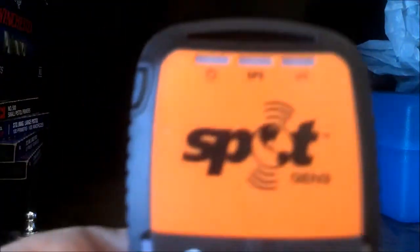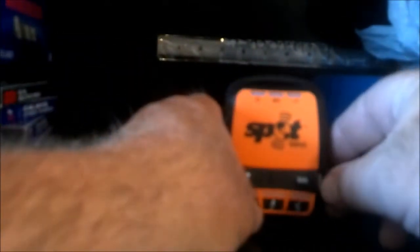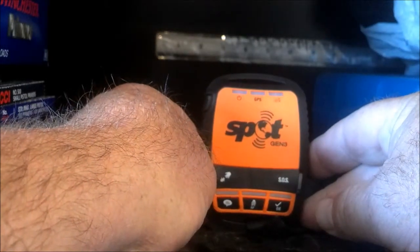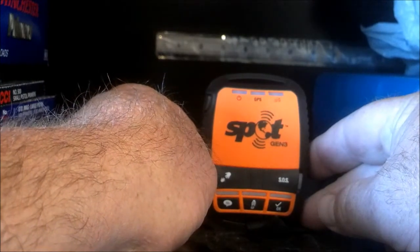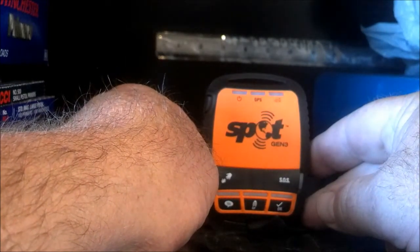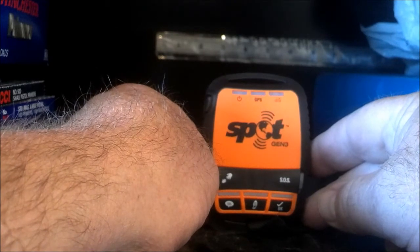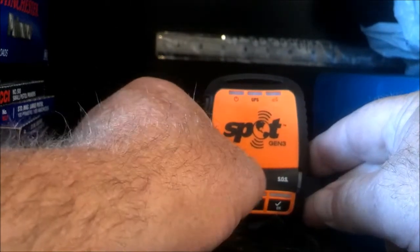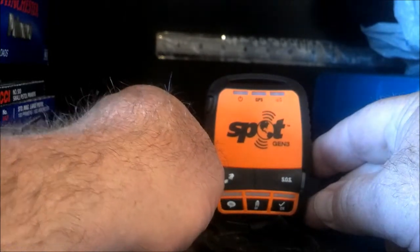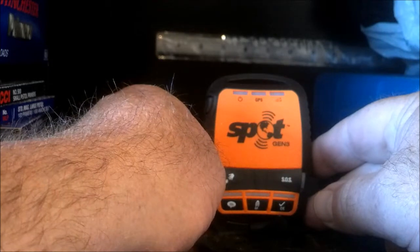So the question arises often: what happens if Spot can't get a GPS fix? Does Spot keep working? Is it useful or what? So what I'm going to do here is, I've got Spot inside of a metal cabinet, and I'm going to go ahead and try to send a help message.